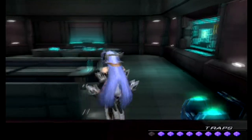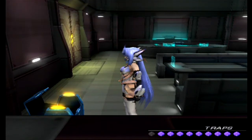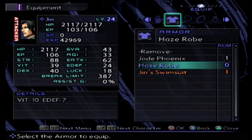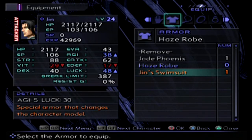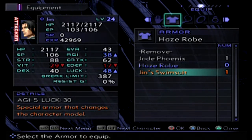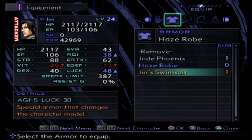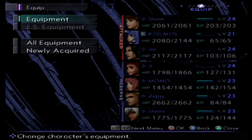Over here we can find a Jinn swimsuit. Just like the other swimsuits, I will not be using it in battle - not unless I'm taunting, which could happen at some point. He's still in the haze robe. It has no vitality, no ether defense. It does raise agility by five, which is not much even this early on - we're at 33, up by five - but lowering my vitality by 10 already isn't worth it. Increases luck by 30, I guess. Special armor that changes the character model; we will show those off at some point.